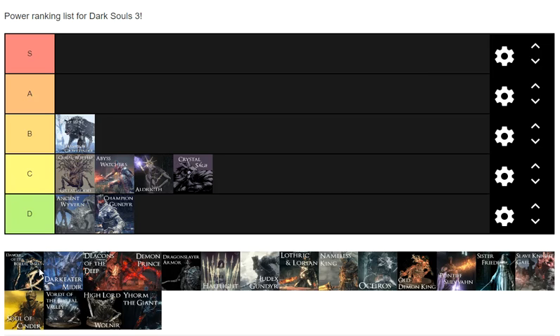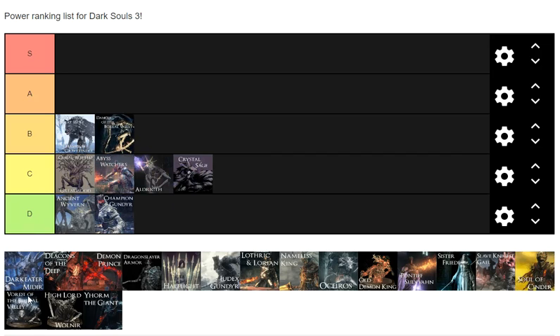Dancer of the Boreal Valley — you can cheese her very easily using pestilent mist, frostbite mist, cold snap, or poison mist. There's a lot of mist spells you can use against her and she takes a lot of damage from all of them. But if you want to actually fight her, it's not hard if you just stay on her back side, especially when she does the second phase spin attack. Mid B tier.